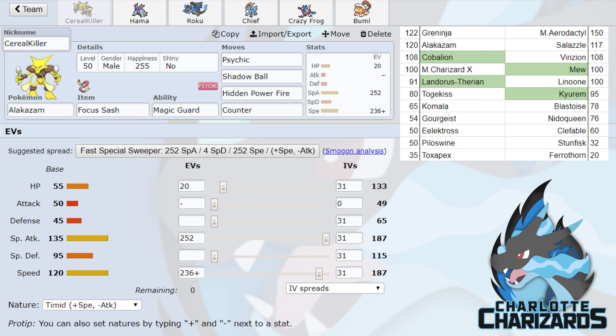Mew — Panther uses both Mew and Clefable really well; they're some of his favorite mons. I'm not exactly sure what set he'd bring this week, but it's still going to be a threat regardless. If I had to guess, it'd probably be a speedy Hidden Power Mew with some tech like Ice Beam and stuff like that.